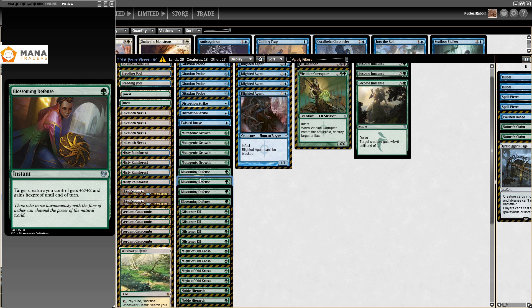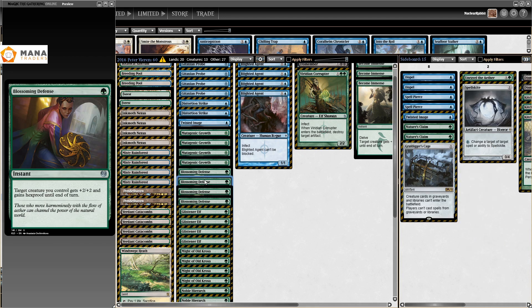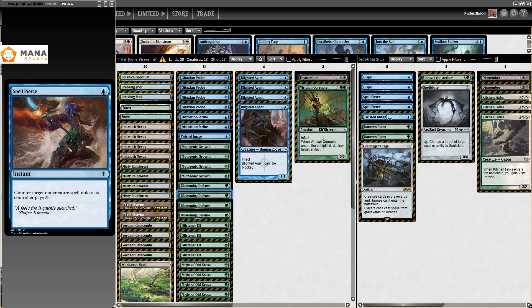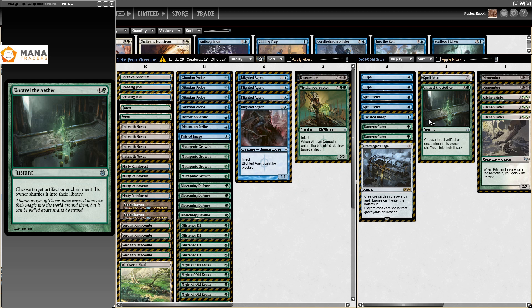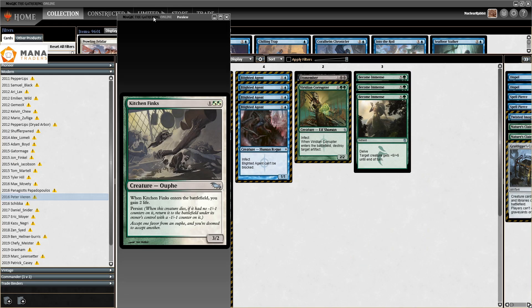You immediately notice the Spell Pierces are moved to the sideboard at least. We have Dispel, Spell Pierce, Twisted Image, Nature's Claim — the sideboards are all very obvious. Except for Unravel the Aether — a good way to get rid of something like Ugin, because you can just shuffle it back into your library. And Kitchen Finks is just for the Burn matchup — Kitchen Finks is so unbelievably good against Burn. That was the World Team finals in 2016 between Viren and Papadopoulos. I'm really trying to say it correctly, but Greek names are so hard — I'm so sorry.